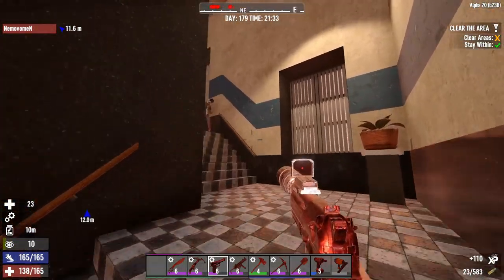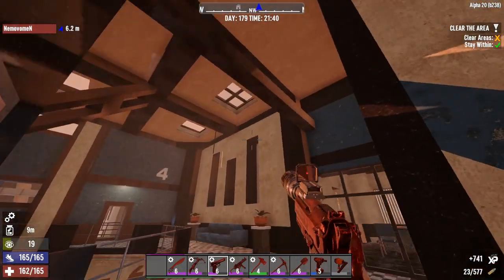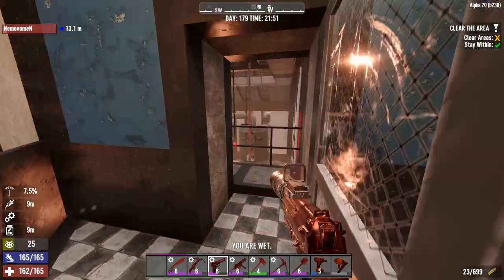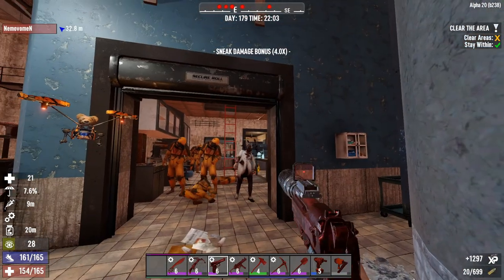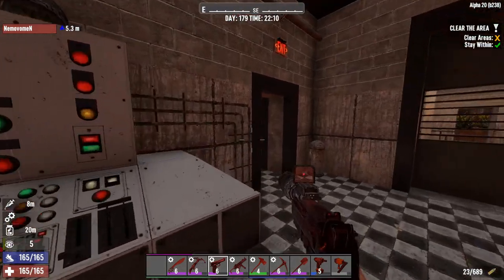Go up the stairs and you will find 4 to 5 businessman zombies waiting for you. At the second floor, clear the office on your right. You will end up in this area — kill 1 white zombie in this tank. Next, open this garage door and clear the whole room. Climb up the ladder and go out the exit door.